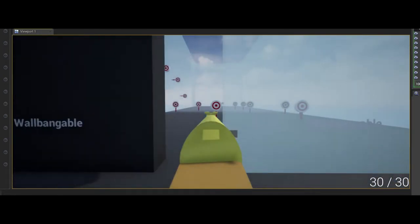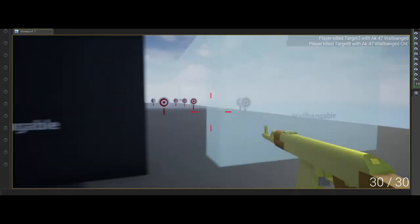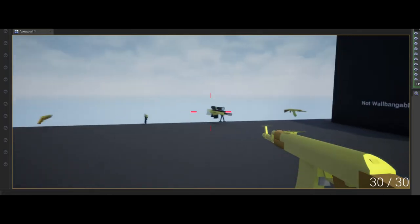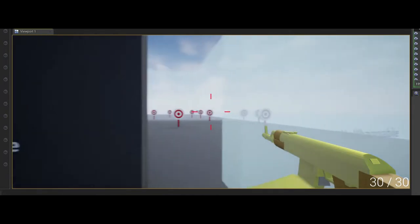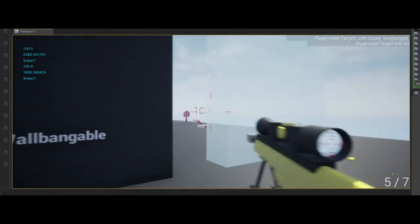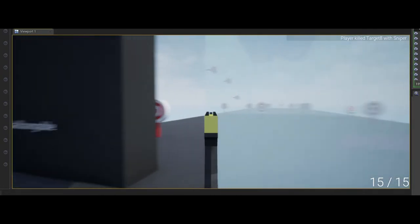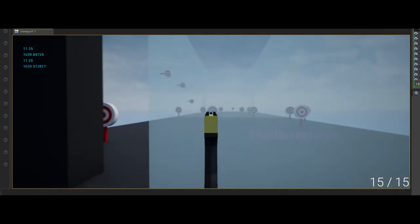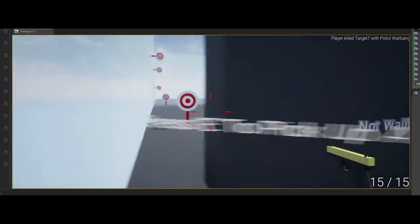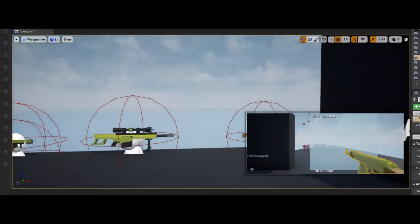Each gun also has a different critical hit chance. The AK is one-in-five — that's a critical hit, which does twice the damage. The sniper has a one-in-seven chance because it already does a one-shot kill. The pistol has around a one-in-two chance since it's intended as a secondary, not a primary.